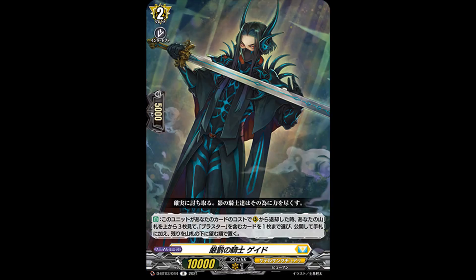And then a blaster card, which is a rare — Knight of Severe Punishment, Gade. Grade 2, and skill is auto: when retired from rearguard by card ability, look at top 3 cards of your deck, search for one blaster from among them and add it to your hand. Put the rest on the bottom of the deck in any order. It's just nice retire fodder for Phantom Blaster Dragon if you're playing the blaster variant of the deck. Hopefully we will get more good stuff for blasters in this set.